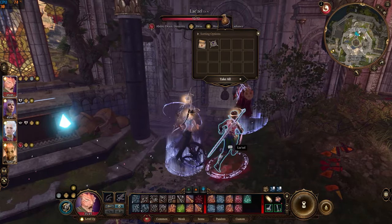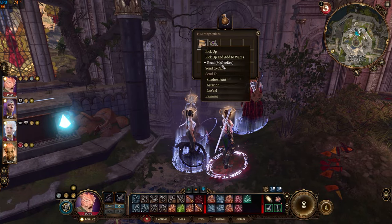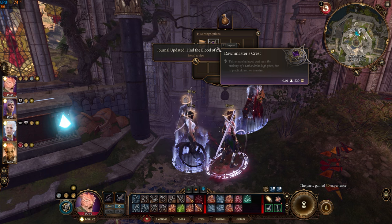It will reveal a hidden pouch containing a note and the Dawnmaster's Crest. The note mentions that if anyone who is not a Dawnmaster attempts to get the Blood of Lathander, the traps will trigger, destroying the monastery.